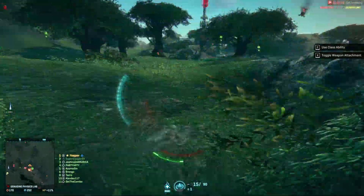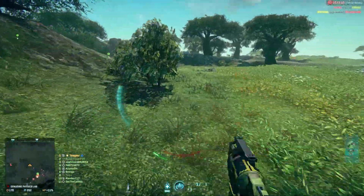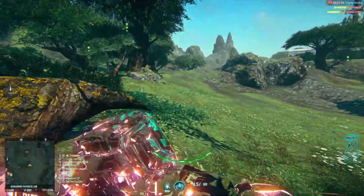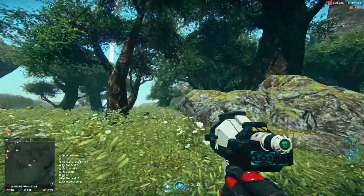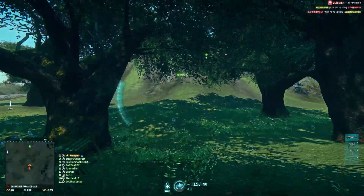This fight has basically been going back and forward between these two bases — Genudine Physics Lab. I'm not sure which of the NC bases is past this, but what I'm trying to talk about here is how the fights in between bases can be a lot more fun than the fights actually on the bases, when you get stuck and you're getting zerged on a spawn room and you're being spawn camped and things just don't really move.